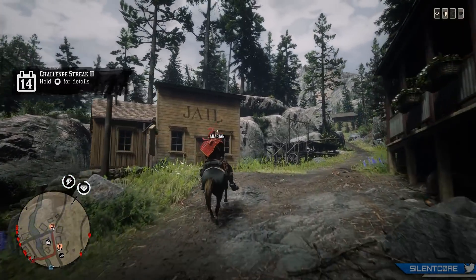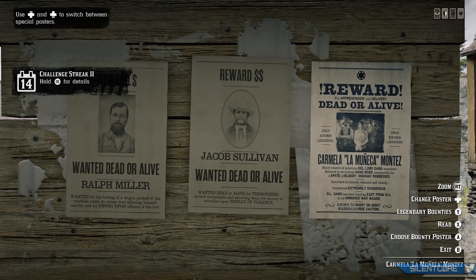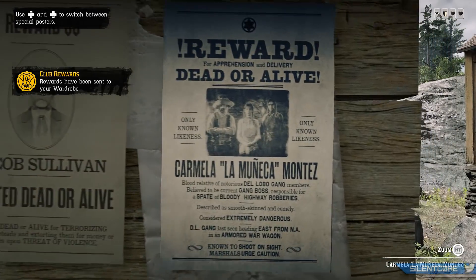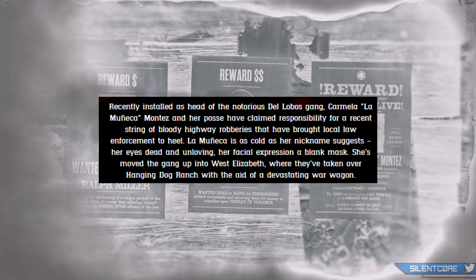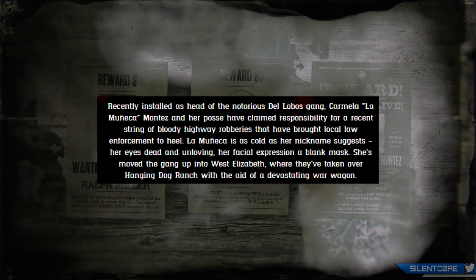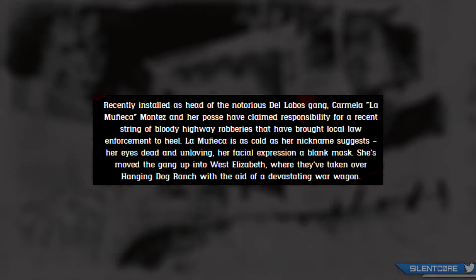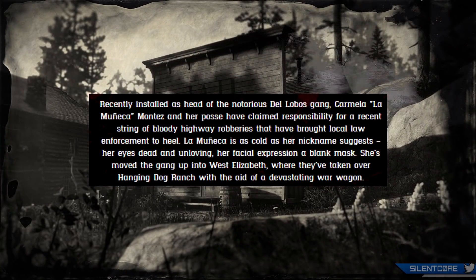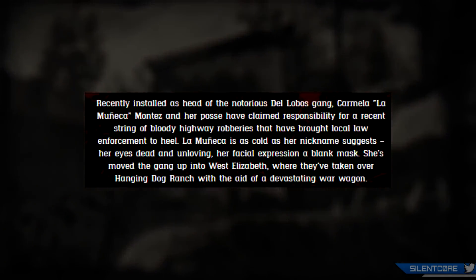First up, there's a new legendary bounty been added to the game. This is the second legendary bounty added as part of the Bounty Hunter expansion DLC update. You can start this one by going to any bounty board around the map. Recently installed as head of the notorious Del Lobo gang, Carmela La Monuca Montez and her posse have claimed responsibility for a recent string of bloody highway robberies that have brought local law enforcement to heel. La Monuca is as cold as her nickname suggests, her facial expression a blank mask. She's moved the gang up into West Elizabeth where they've taken over Hanging Dog Ranch with the aid of a devastating War Wagon.